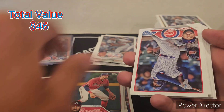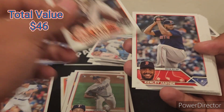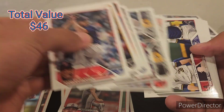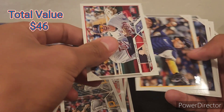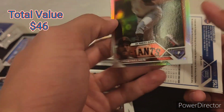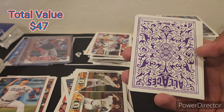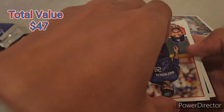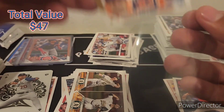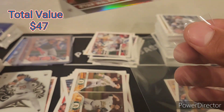Matt Mervis, Eric Hosmer, Cody Bradford. Patrick Bailey — I think that's our first Patrick Bailey. Bobby Miller, Rodone, Ryan Walker. Ryan Walker on a rainbow foil rookie, and a Brooks Raley 2023 gold, then Bobby Miller. JD Martinez and Tristan McKenzie — so another gold and another rookie parallel.